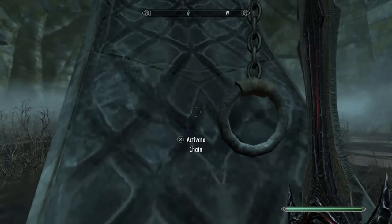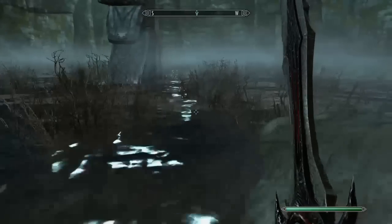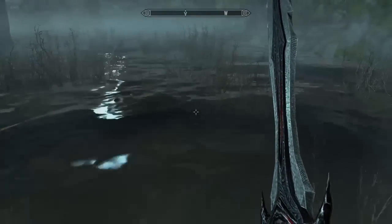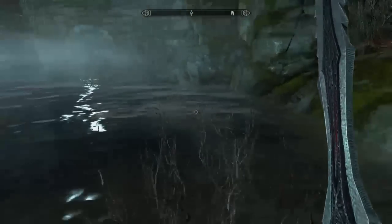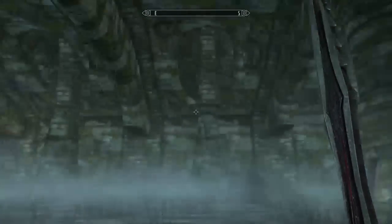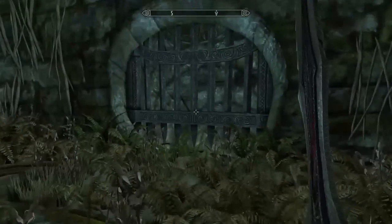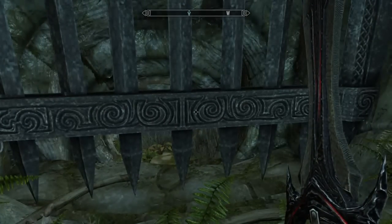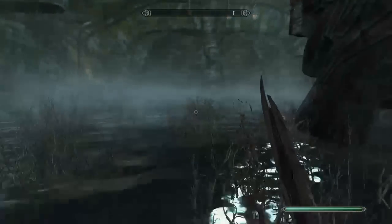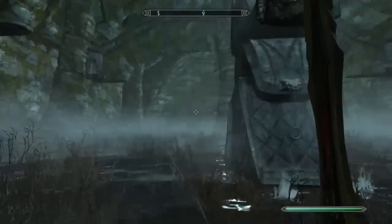When I first came in here I pulled this little chain and about 50 draugr popped up and they all start trying to fight you. It's actually a pretty decent battle — there are tons of them. You'd definitely do a lot of running around. But for whatever reason — I don't know if it's a glitch in the mod — it doesn't work now. It worked one time, and then I went back to save before I even came into it, reset everything, tried again, and this is the second time it's not working for me.